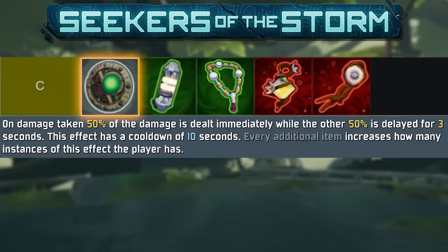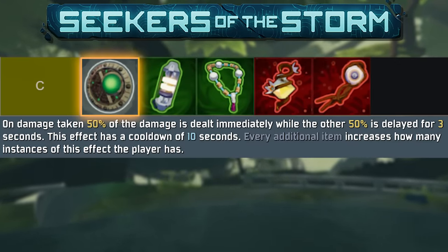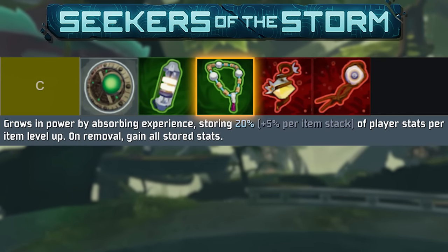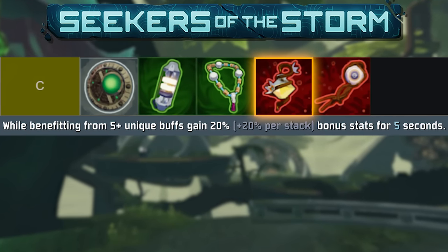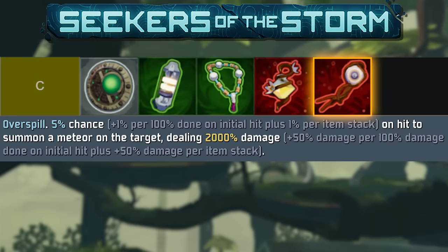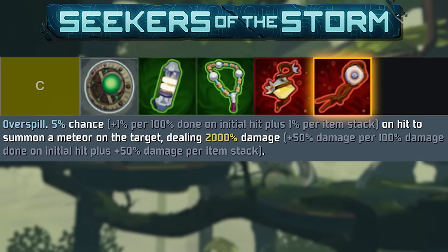C tier brings us Warped Echo, which — looking past the fact that it makes Mythrix actually unkillable at times — can be useful. Luminous Shot is good to keep in mind since you use your secondary so often, but nothing amazing. Prayer Beads are a nice little boost but nothing to build around. Growth Nectar can be really good but is inconsistent to get going. Runic Lens is the most inconsistent proc item in the game — when it hits, it hits, but it just doesn't really hit. These are all pretty aggressively C tier items.